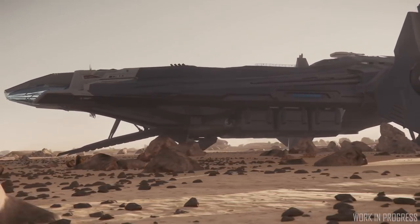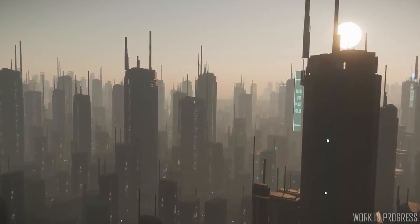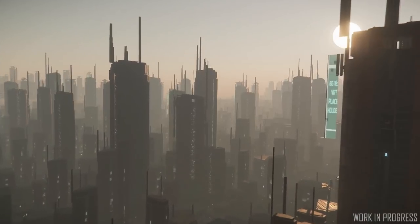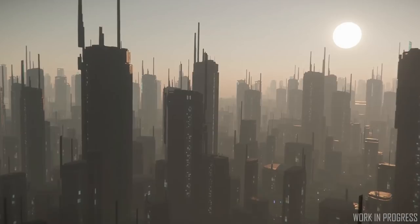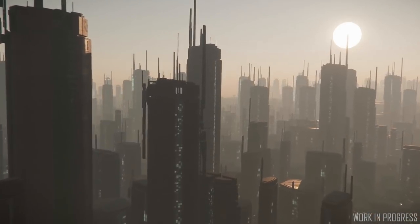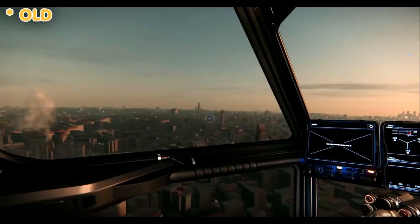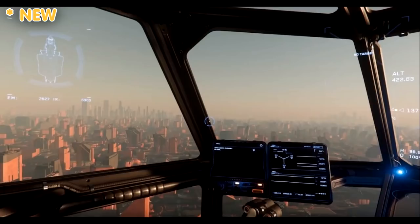CIG also presented some ArcCorp city updates. The buildings in the video look a bit smoother, a little less like they did in the presentation, but a lot more dense — more buildings of varying heights, and I think overall it looks much improved. There have been some posts on the forum stating the old version looks significantly better, but I'm going to tend to disagree, and I'll show these images why. It really does look more like a modern city because of all the varying buildings and heights.